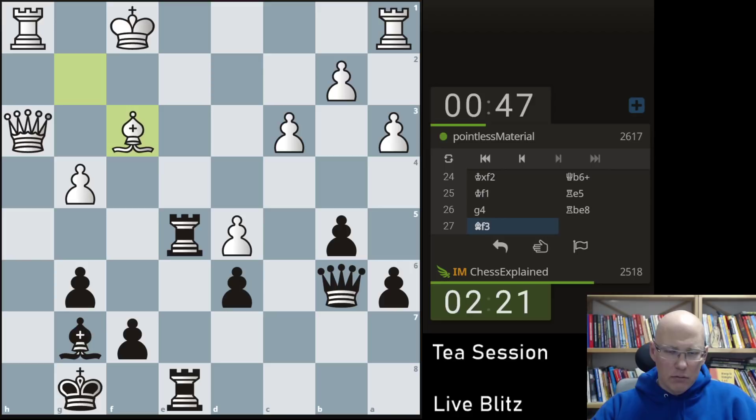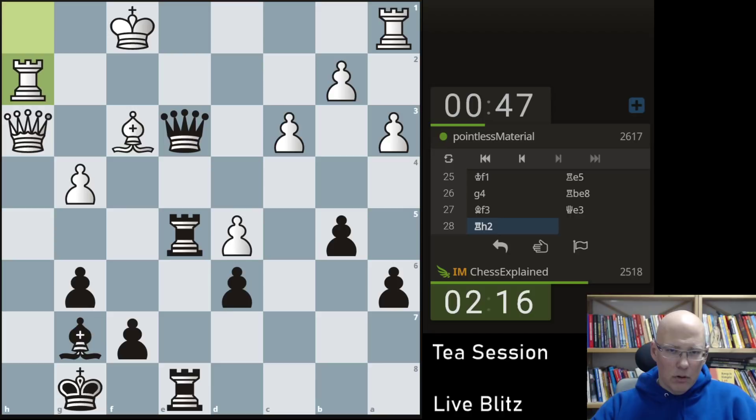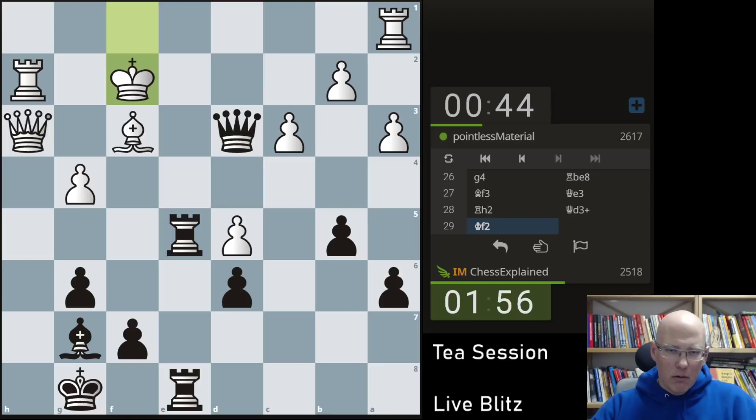Queen to e3 — invasion time. I don't really see how he coordinates this — king g2, I've got queen d2. Now I just wanted to go to f4. The check is also pretty strong actually. I win the piece and here I thought rook e2 or something should win. Look at b2, king g1 — there is no win. That's a bit of a shame.